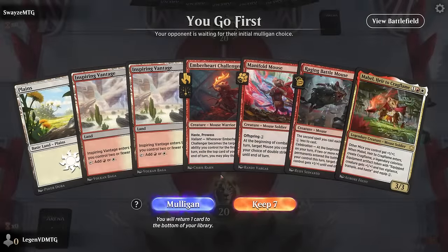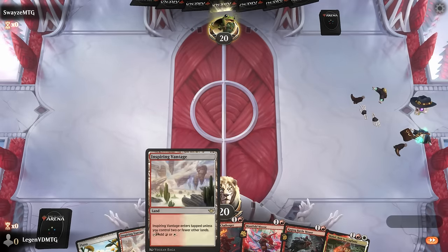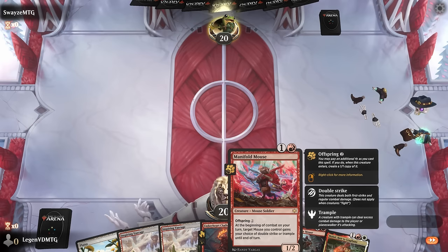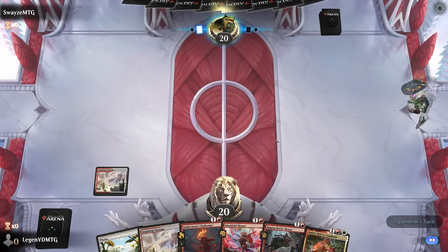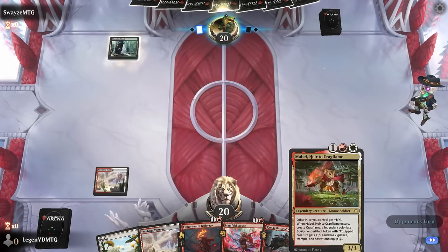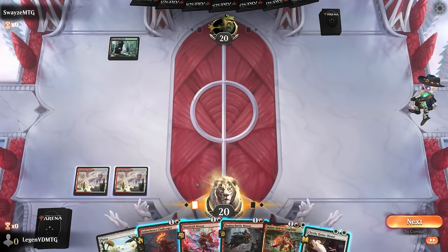We're on the play with what looks like a keeper. Good mana with double Inspiring Vantage, and then Manifold Mouse — probably our most important card here to enable Valiant. Battlemouse is good with Mabel since that provides two permanents for Celebration.